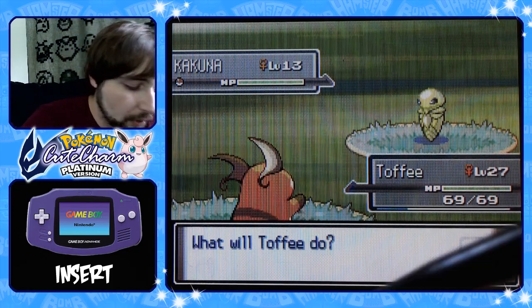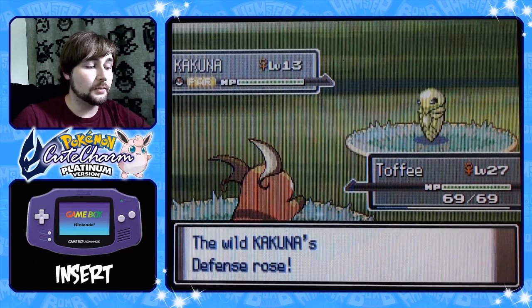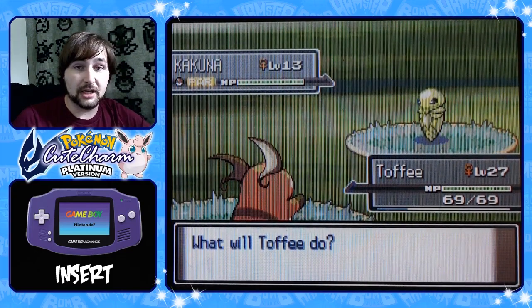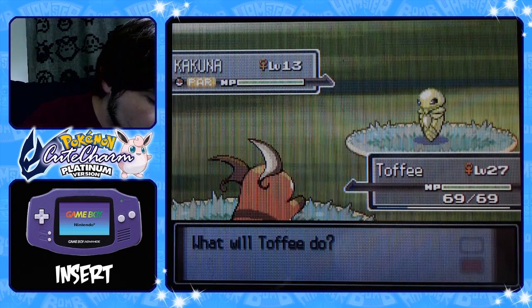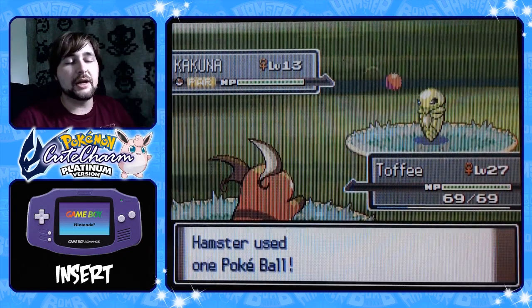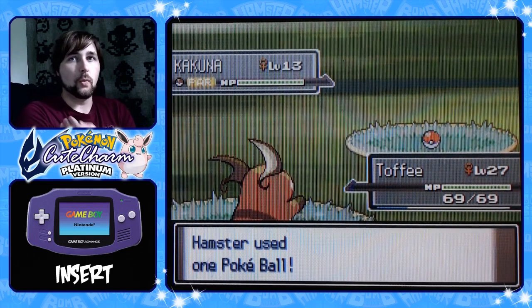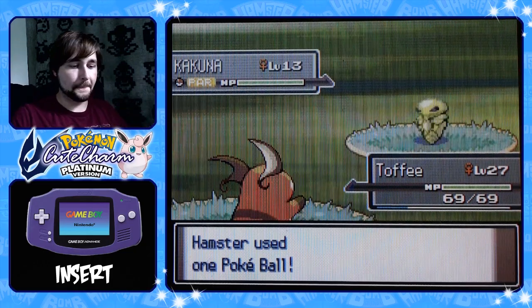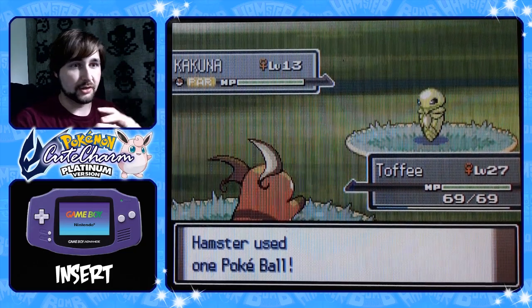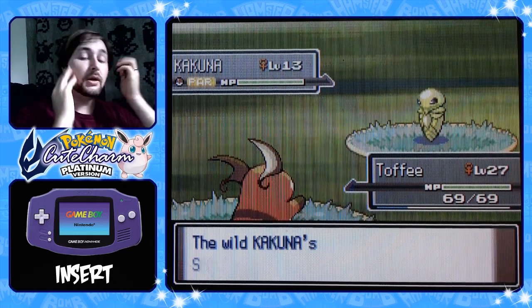It shed skin and got rid of the paralysis. I just realized for the next episode going to the caves for Sandshrew and Sandslash — that's actually gonna be really hard because I'm not allowed to chain in there. Chaining makes this a lot easier because I basically chain until I get the Pokemon I want found, and then I can find it over and over again. That's how we just found this Kakuna.